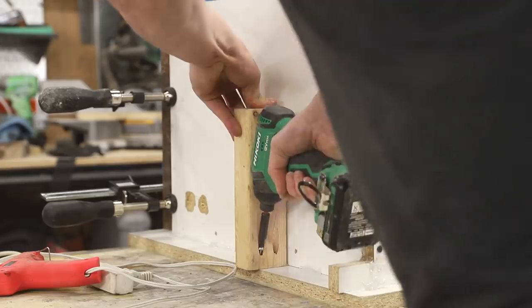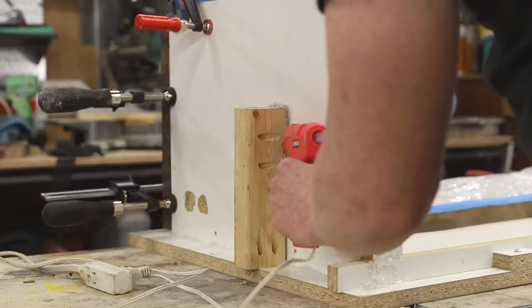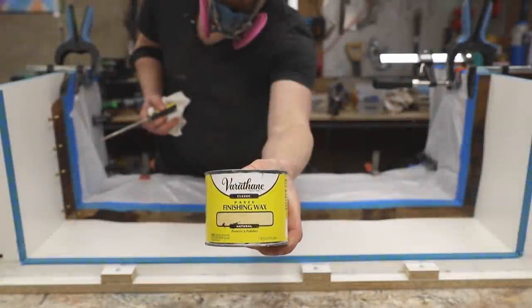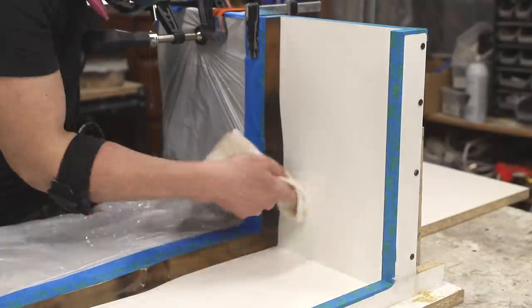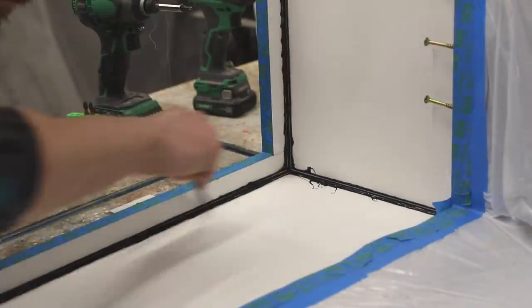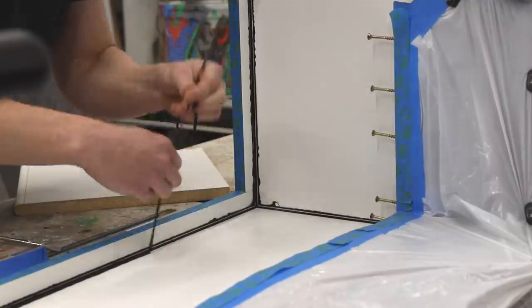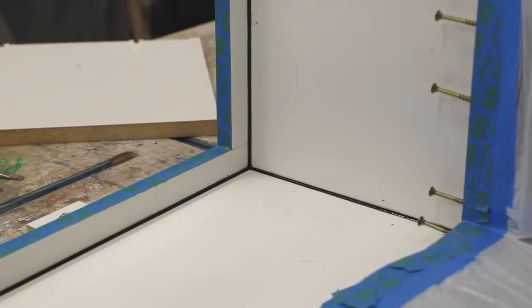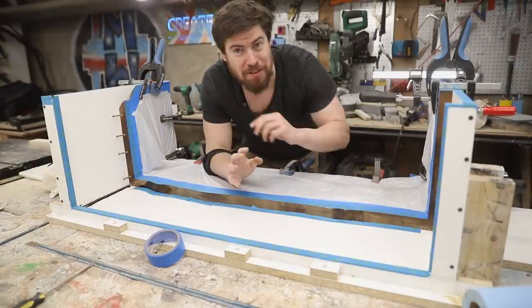After assembling the form with hot glue and drywall screws, it's time for Caulk Talk. I applied blare paste wax to the melamine, laid down a generous layer of 100% silicone caulk, and ran a metal fondant ball tool over all the caulk lines. The ball tool pushes excess caulk to the sides and leaves a clean line over the seam, and the paste wax makes it easy to peel the excess caulk away once it cures, leaving a perfect caulk line.